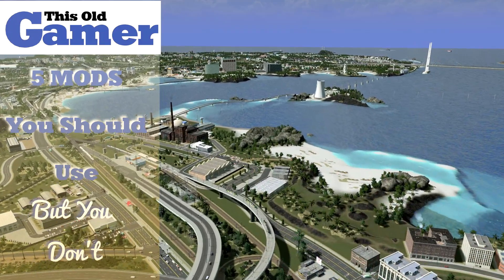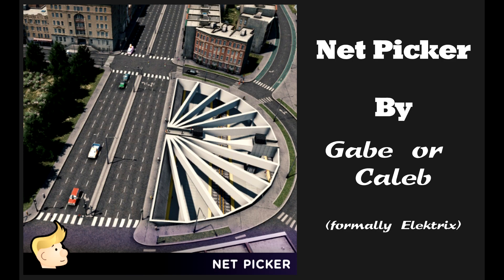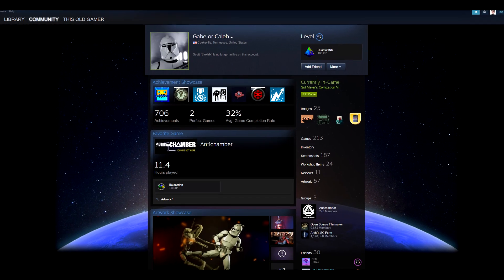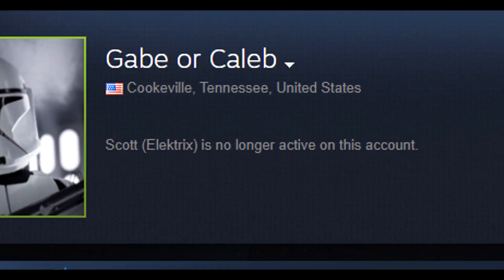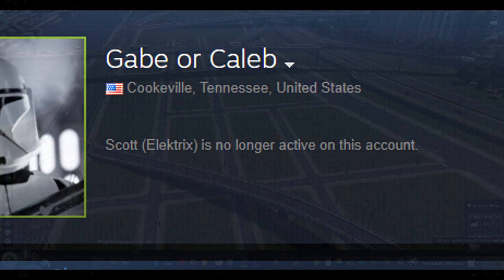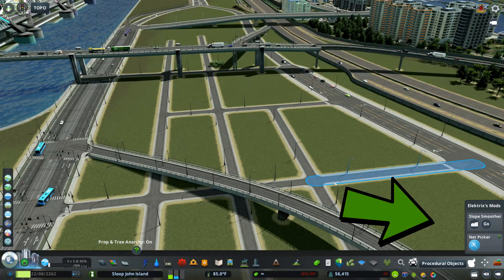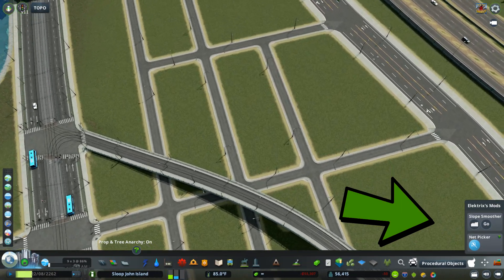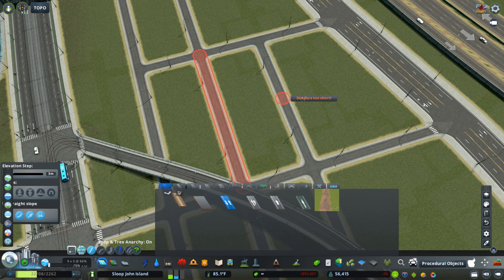Net Picker by Gabe or Caleb — okay, let's tackle the elephant in the room: Gabe or Caleb, where's Electrics? Where is Scott? We want Scott back! But if you click on the cool hair icon by Electrics, you're going to bring up Electrics' mods, and Net Picker is right there.